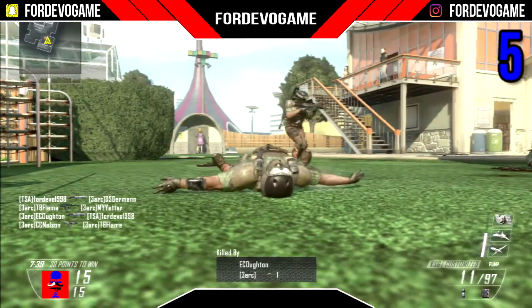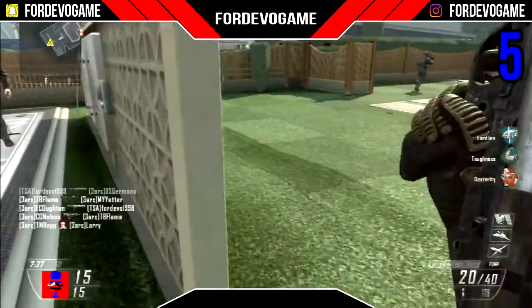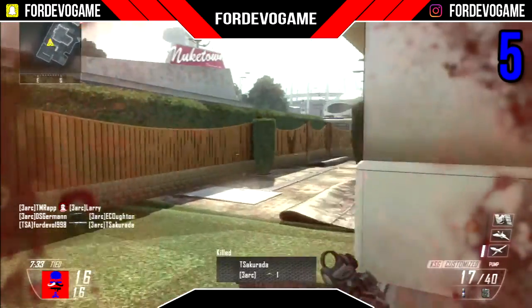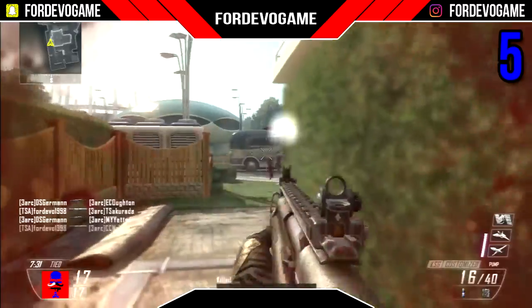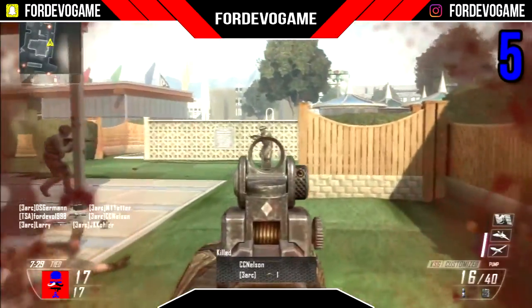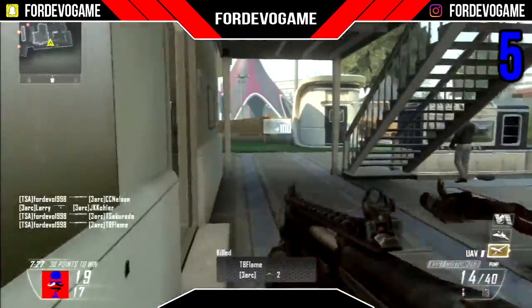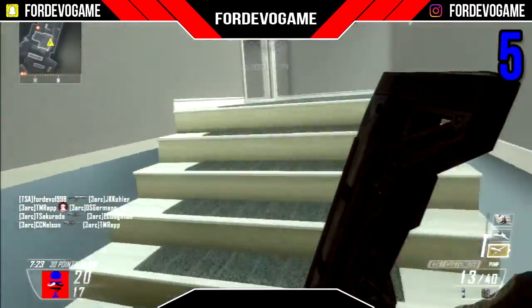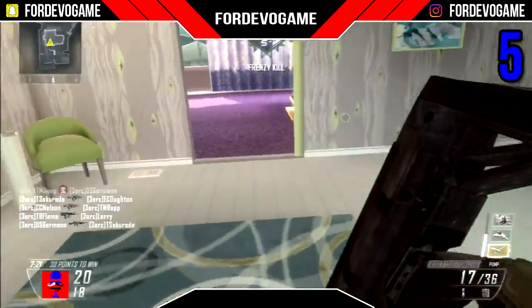The KSG is a bullpup pump action shotgun. The damage is dealt in two ways, like all the shotguns on the list, through direct hit damage and area of effect damage. The KSG deals 200 damage directly, down to 70 for the area of effect damage. It is a one shot kill to the upper body and has a 1.5 headshot damage multiplier.